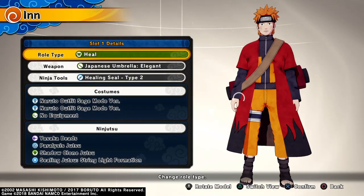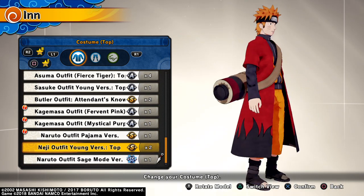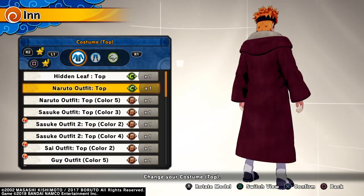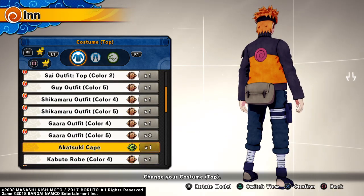You want to go to Change Battle Equipment and go to whatever slot you're on. Like I said, you have to have the Akatsuki robe if you don't already have that, so go ahead and buy that.